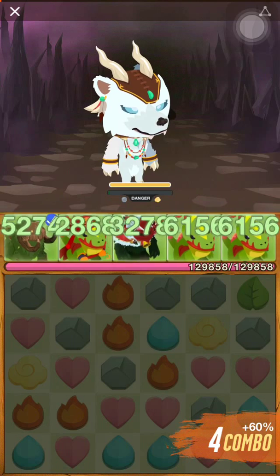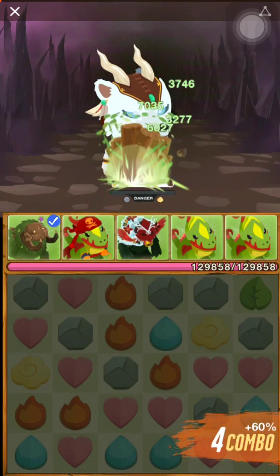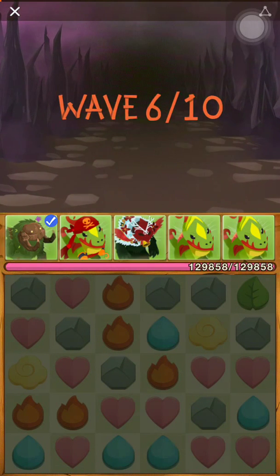I put those two there just in case — like if pieces do fall down, it can give you another combo.